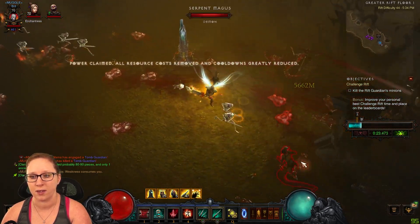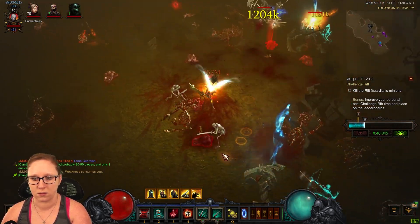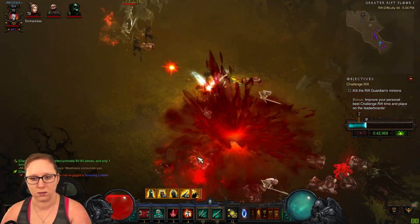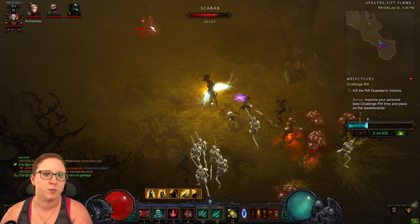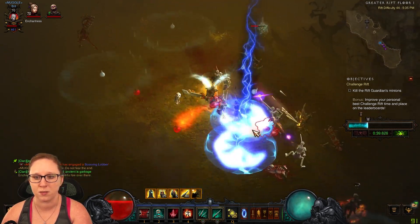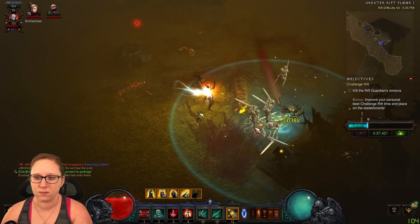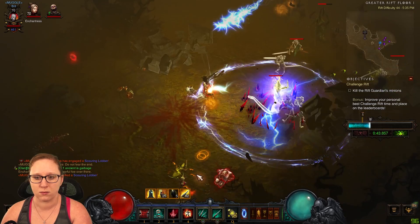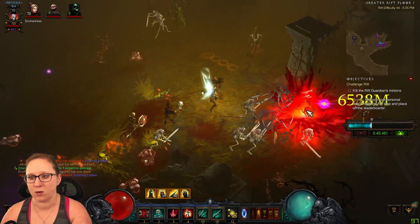We get a nice channeling pylon, which is great. This is definitely a starting build, I would say. I have to believe they used mostly the Corpse Explosion to do their damage. This is a GR44. Let's get some corpses going — and we're back on the corpse train.